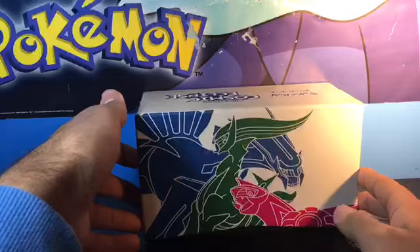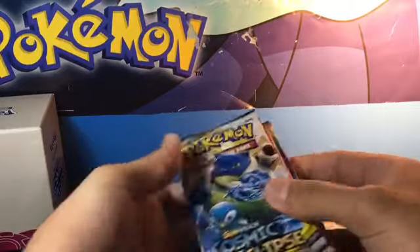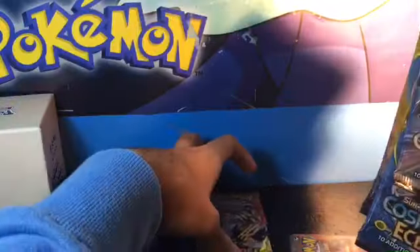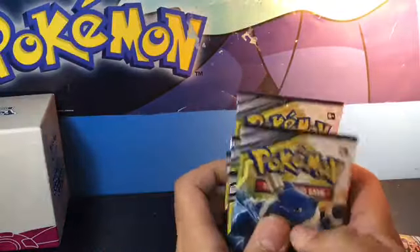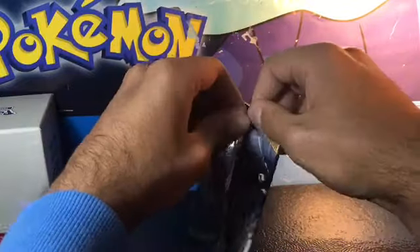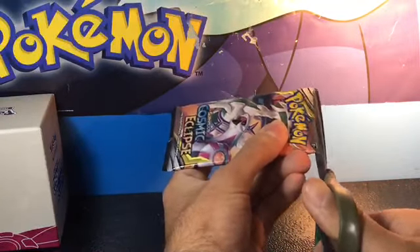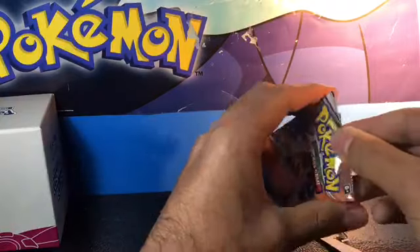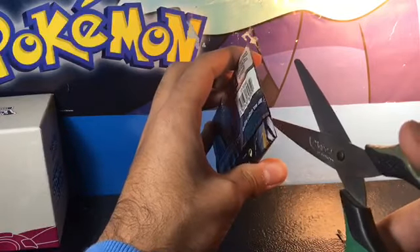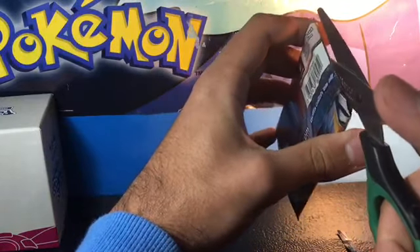So we're going to open four packs now and then four packs later. How many of each pack artwork do we have? We have two of each. We're going to start with the pack that has Arceus, Dialga, and Palkia on it. Hopefully I'll get something cool. Trainer cards are the main thing I want, and the Rosa card would be much appreciated. You've got to be careful opening these — some open really easily, others just won't open.